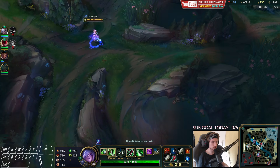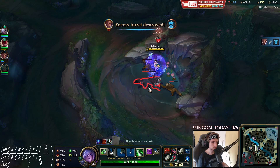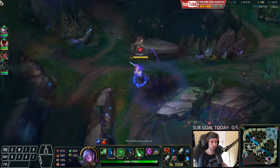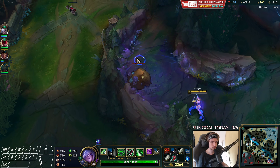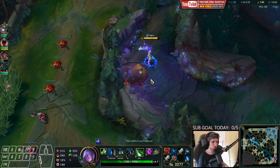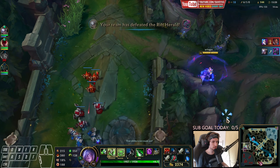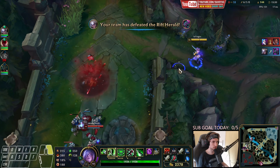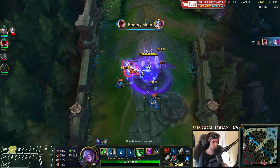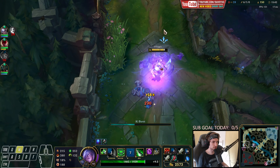Let's get some more jungle camps — I think Mastery is probably going to take this one. Mastery is not going to get it — nice. Jinx is currently bot lane. I think I could probably kill this Veigar instantly if he comes close, but we don't necessarily have to.